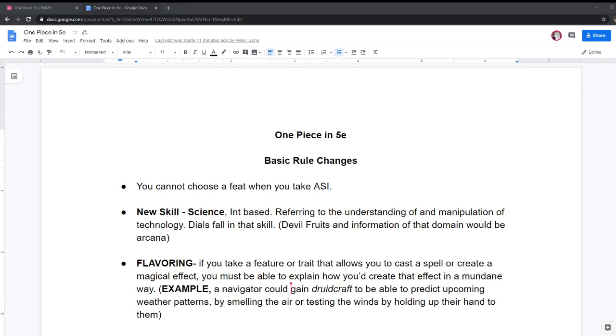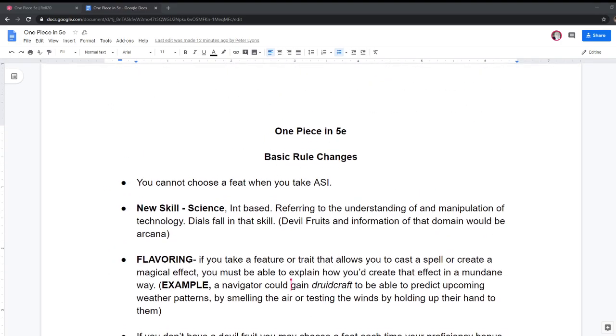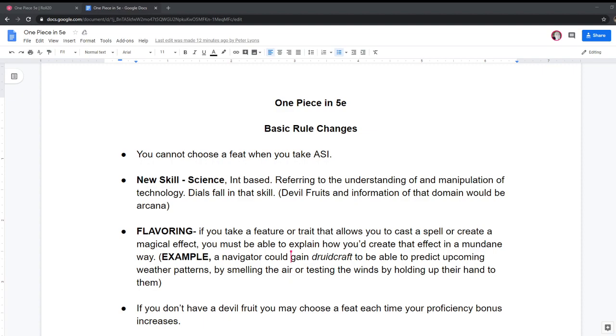A good place to start is: what is in the world of One Piece that isn't in 5e and that you'd need to change? The obvious first one is the magic system — if you want to call it that — which is the devil fruits. These are superpowers that are innate and don't really seem taxing to use. It seems like everyone with a devil fruit can just completely wield it freely as much as they want. Luffy just is rubber — he's not tired by it, he just is.